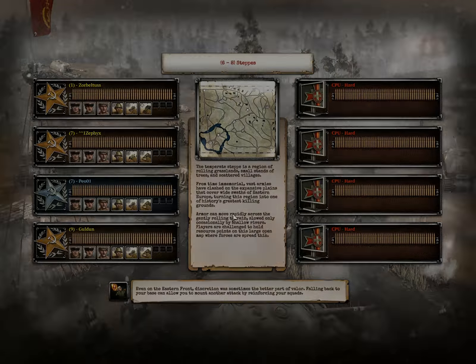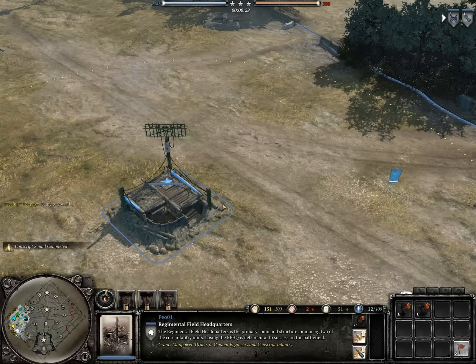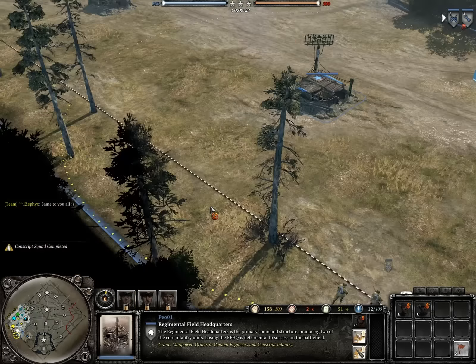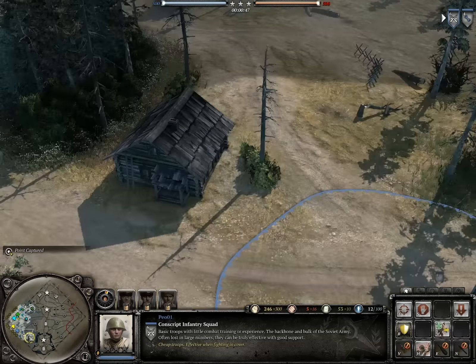Let's get this going. I'm going to take this south. Got one victory point over here. Multiplayer in the normal mode is a victory point battle — 500 points for each team. Capture the points; the team with more points captured will slowly lower the enemy team's points, and with that we'll get the win. Simple as that, same as in Company of Heroes 1.